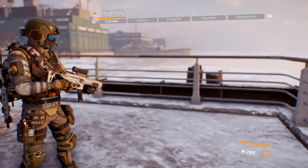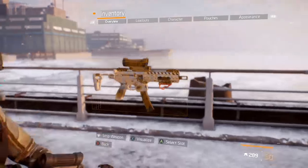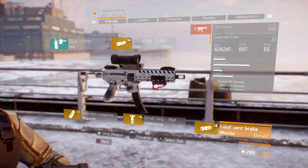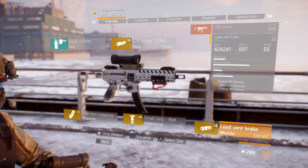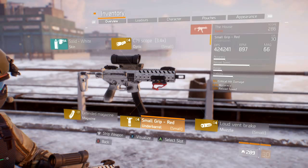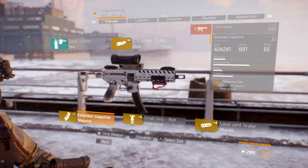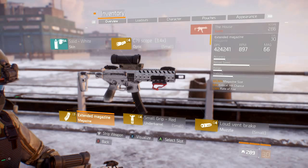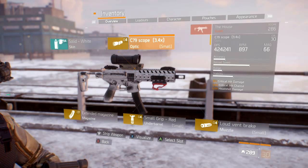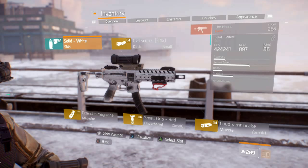Let's get into the guns. Running The House — deadly, vicious, fully optimized, card counter. For attachments: loud vent break with 19 crit hit damage, 5.5 headshot damage, and 3 crit chance. Small grip red for the under-barrel with 19 crit hit damage, 2 accuracy, and 5 reload speed. Extended mag 120 with 0.5 mag size, 3 crit hit chance, 5.5 rate of fire. And the C79 scope with 19 crit damage, 3 crit chance, and 6 headshot damage.